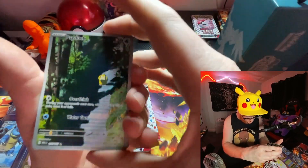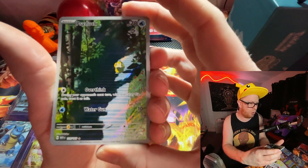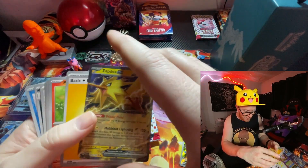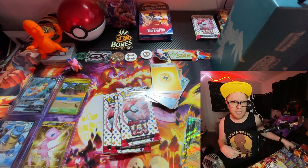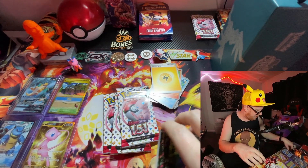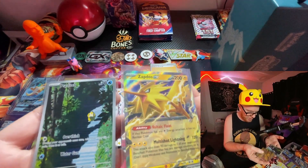We got a reverse holo seal. We got the alternate art Psyduck — oh, that's so cool. I've been wanting that. We got to pop a sleeve on that. And a Zapdos EX in the same pack! Holy cow. Jeez, Saturday night. Talk about first pack magic, am I right? Jeez, how are we going to beat this? I don't even know. I don't think we can. We got some tough competition right out the gate — Zapdos and Psyduck. That's awesome.